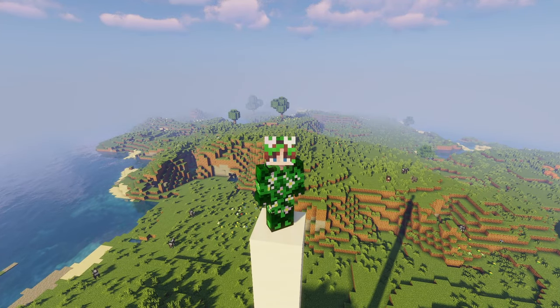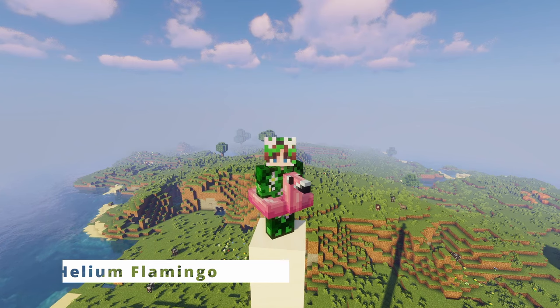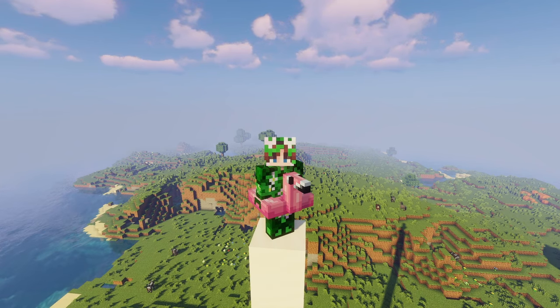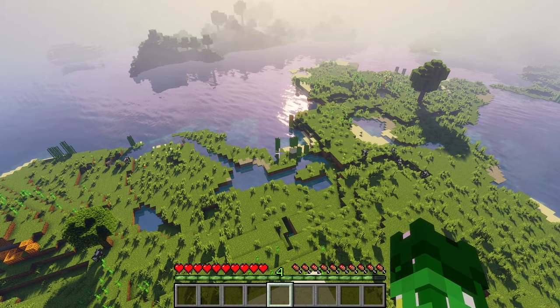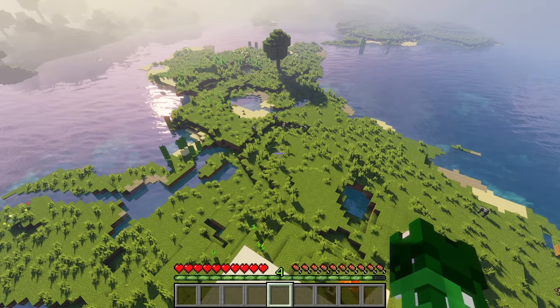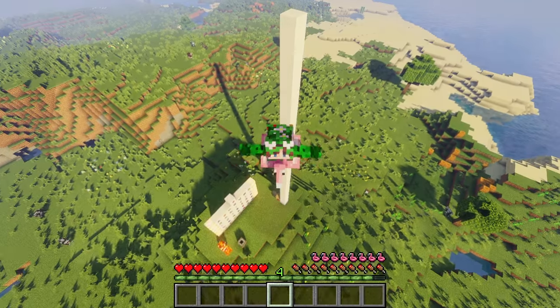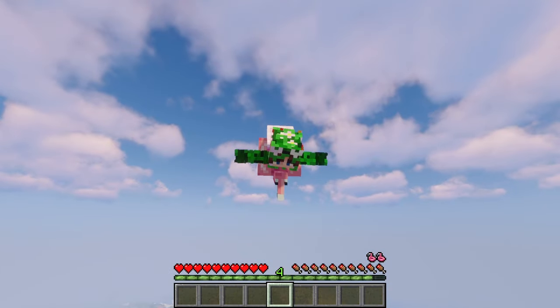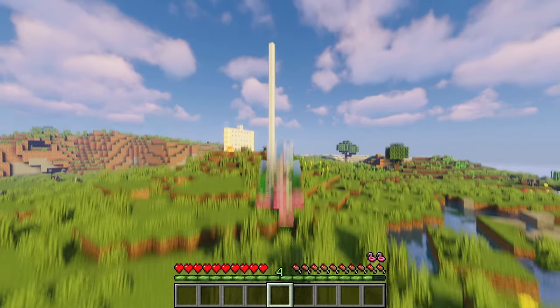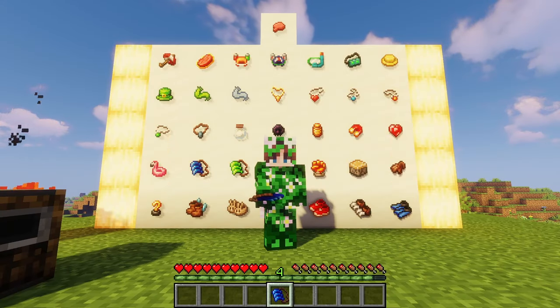We are back on our tower and hopefully we won't be falling to our death this time because we have another artifact that should save us — the helium flamingo. The helium flamingo is really cool because when you're in survival mode, if you jump up into the air and hit left control, you should start swimming through the air. Let's try it — oh my gosh, that's so cool! Look at me, I'm swimming through the air! This is so much fun — oh no, well, womp womp.